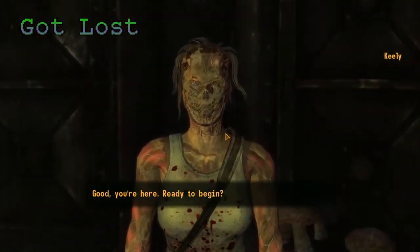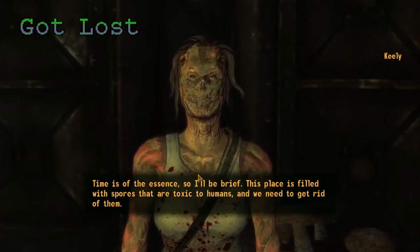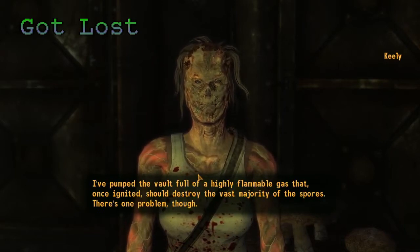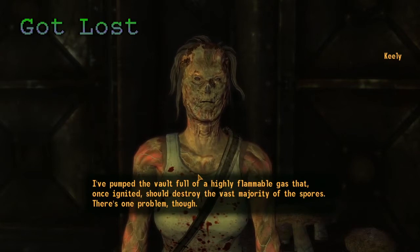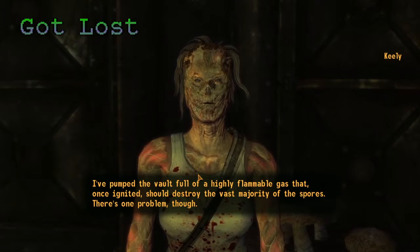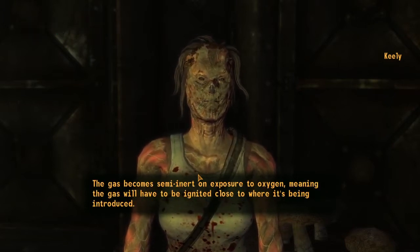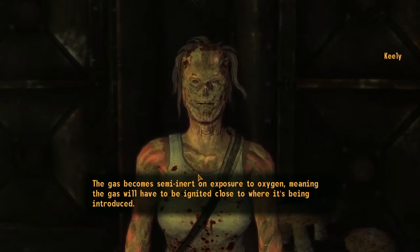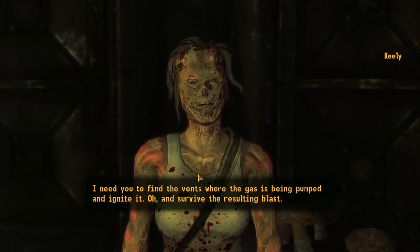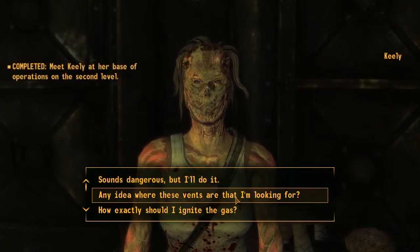Good, you're here. Ready to begin? Sure, how can I help? Time is of the essence so I'll be brief. This place is filled with spores that are toxic to humans, and we need to get rid of them. I've pumped the vault full of a highly flammable gas that, once ignited, should destroy the vast majority of spores. There's one problem though — the gas becomes semi-inert on exposure to oxygen, meaning the gas will have to be ignited close to where it's being introduced. I need you to find the vents where the gas is being pumped and ignite it. Oh, and survive the resulting explosion. Good thing I have a flamer.